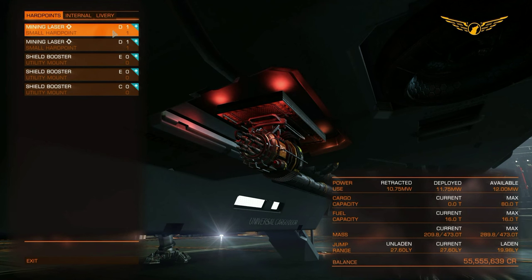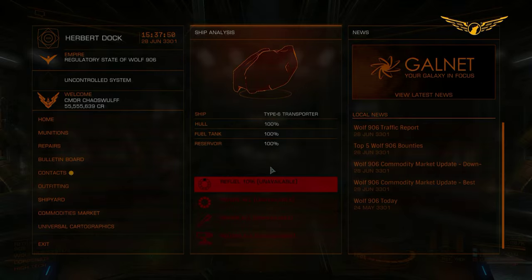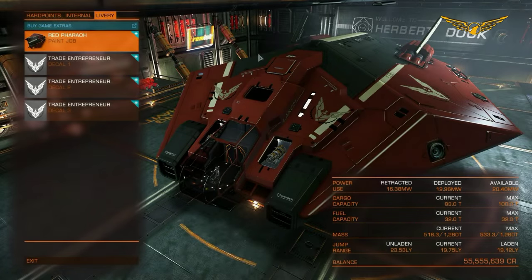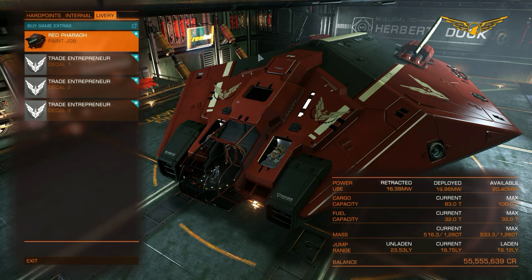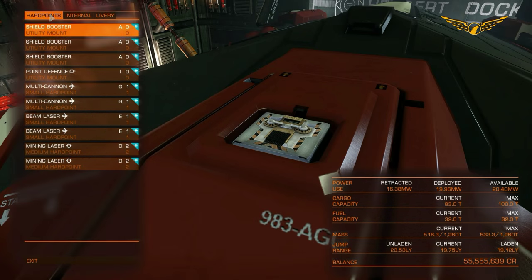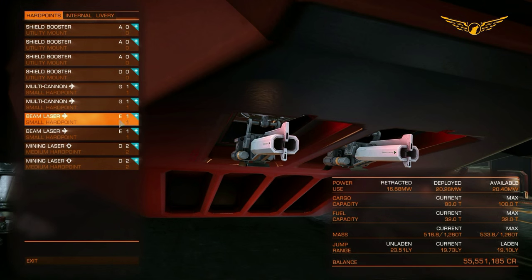I think the Type-6 is one of the better ships for mining, especially on a budget. But I do think there's another ship that's going to take the crown of best mining ship. For those who've seen my 1.3 mining preview, you'll already know my most recommended ship is the Asp Explorer — here it is in a nice red Pharaoh paint job. We've got a grand total of four shield boosters, two multi-cannons, and two beam lasers for defense on the small hard points.